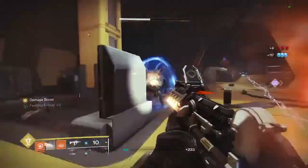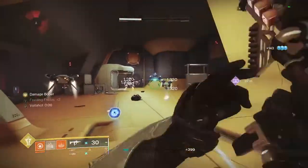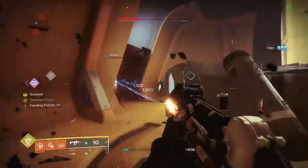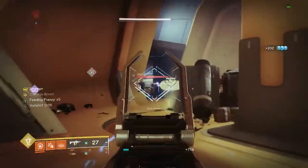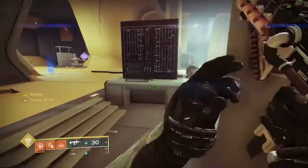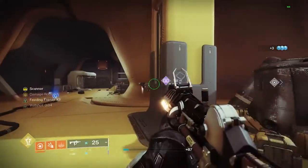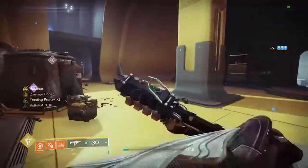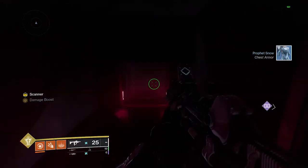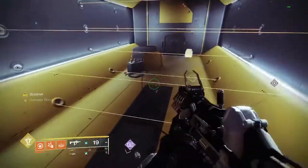The next scanner room is right here. Get a new scanner buff and clear all the enemies first. I got the new scanner buff — the first panel is over here. I'm going to hack that panel first. Then a bunch of enemies spawn, and just like I mentioned earlier, you kind of want to follow where the enemies come from to know where to go. That lets us know there's a vent up here which will take us to our second panel.